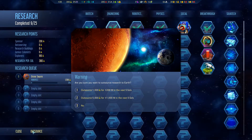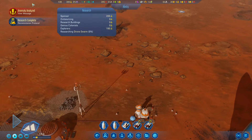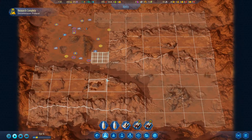I can outsource research to Earth for 1000 resources to get research points - interesting. I'll pass on that for now. Let's check the other anomaly: a spike in temperature detected 100 meters out - ignited magnesium compounds. This reduces the cost of robotics tech by 10%. Good, cheaper robotics tech.